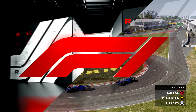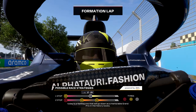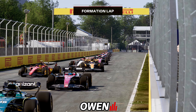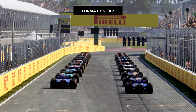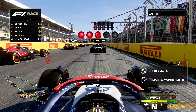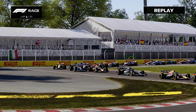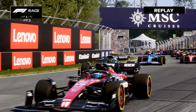The formation lap gets underway and every driver will be looking to settle in for the race ahead, making sure their car is ready for the battle once the lights go out. We can't get points, so let's at least try to be the best finishing Canadian today. If I can't get any points, I'd at least like to beat fellow Canadian Lance Stroll in the Aston Martin. His car is significantly faster than mine, so beating him might be a bit tricky. However, we are ready to go racing.